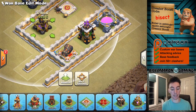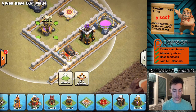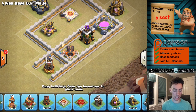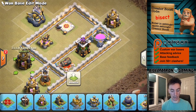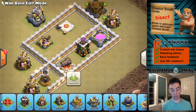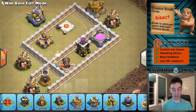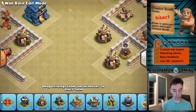By putting it farther back into the base, you make it much more difficult to funnel the Queen into the base. There's a greater chance she'll target the building out here, and any other buildings out to these two directions. As long as you have a couple of buildings there to distract the Queen and difficult to take out for funneling troops, you can make it very difficult without having to invest a lot of other buildings or traps or redesign your entire base. You just have to make these buildings farther back, harder to actually pull your Queen in.